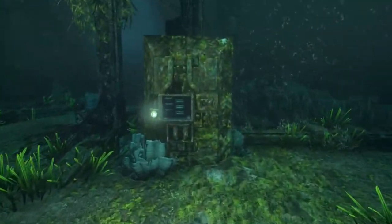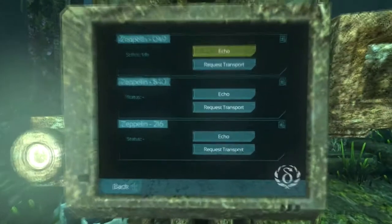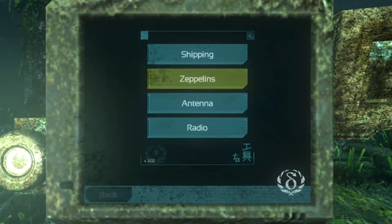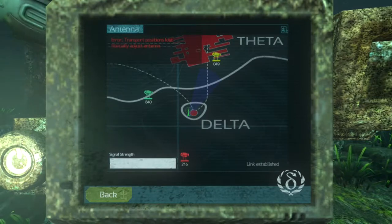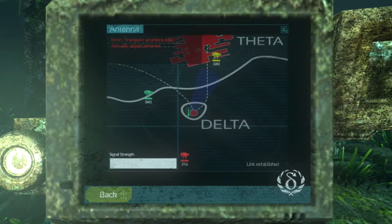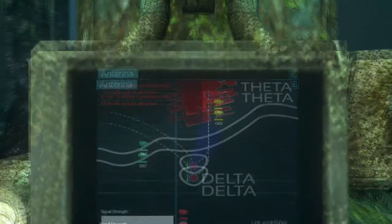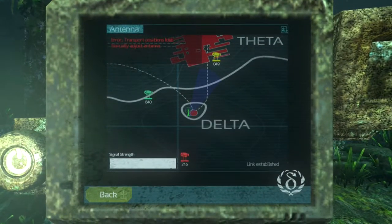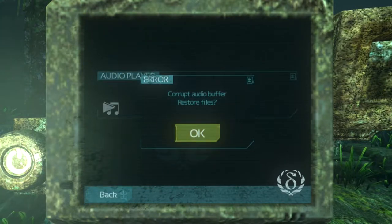Let's go back real quick. Antenna, signal strength — it's pretty solid. Oh, interesting — this is how you can tell which direction you need to be turning the antenna. That makes sense. And then the radio: corrupt audio buffer, restore files. What are we going to find here?